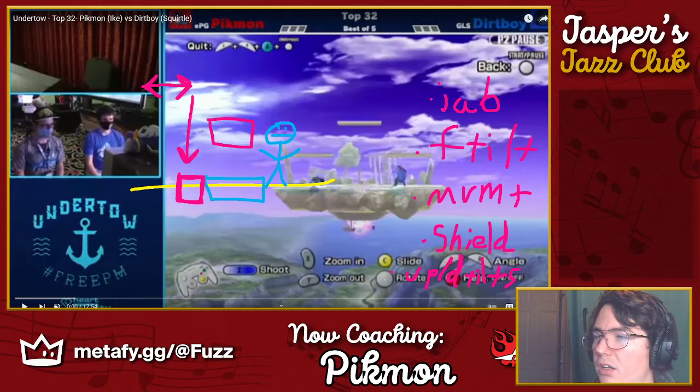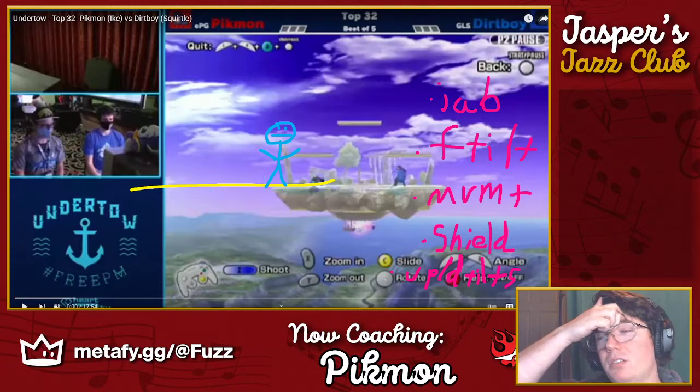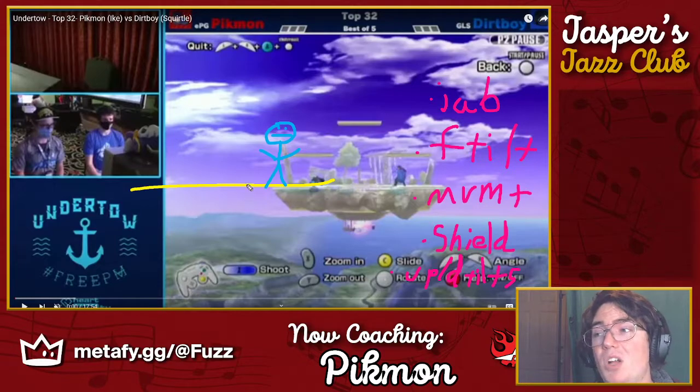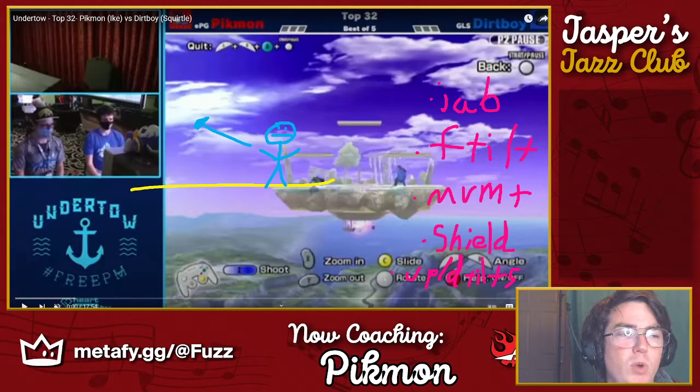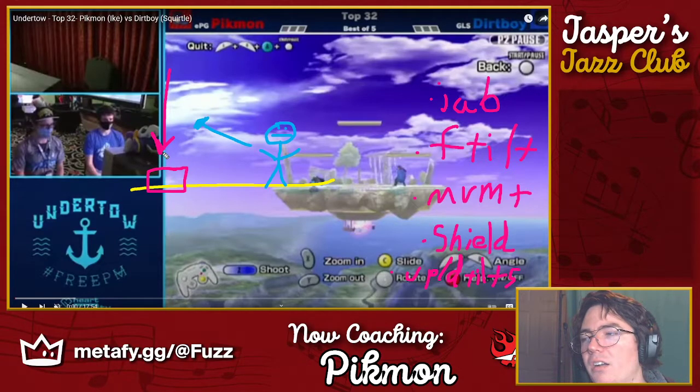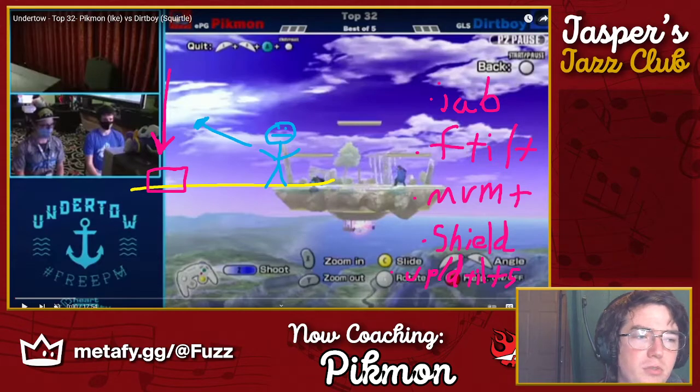It's a similar deal with Ike's f-tilt. Instead of being down there, you can angle it, which helps against Falcon-style jumps. For Game & Watch down tilt, you angle f-tilt in either direction and they need to be ready for it — like with Ike f-tilt, Marth f-tilt, or f-smash. Most characters don't have the air drift to drift past f-tilt to whip-punish it, so they stay on the ground, intentionally trying to stay just outside your f-tilt range. Once you recognize that — oh, they're staying there waiting for my f-tilt — that opens up your other options.